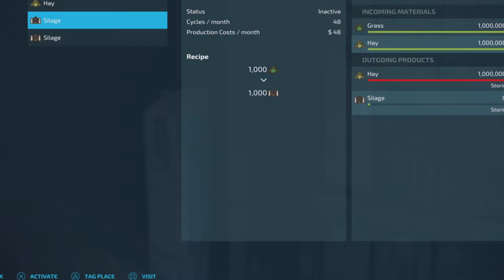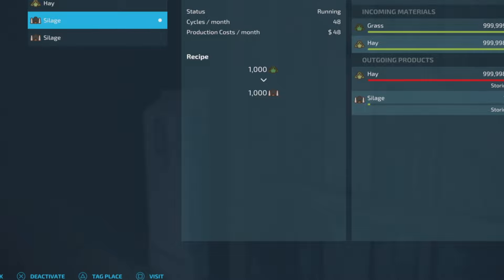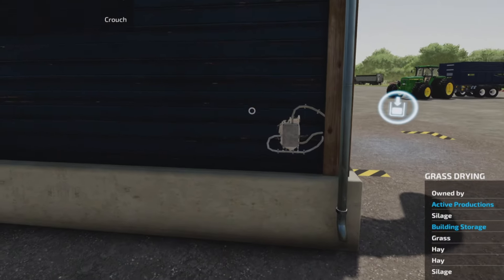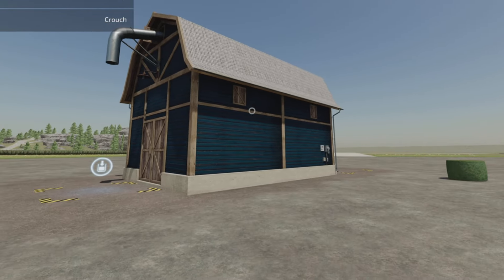We can turn on one of them — let's say grass to silage. I don't know why you'd want to make hay into silage, because you're making grass into hay and then hay into silage — you're kind of multiplying steps — but maybe you do. So there it is, turned on. One million liters capacity of grass and hay, which is pretty substantial. We're going to run it for a month and see what we end up with.